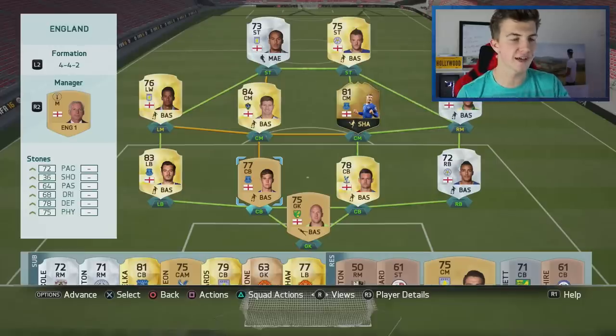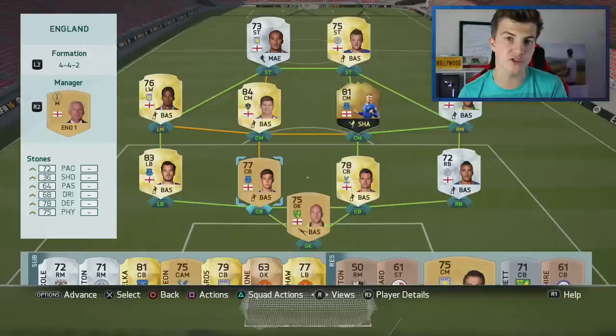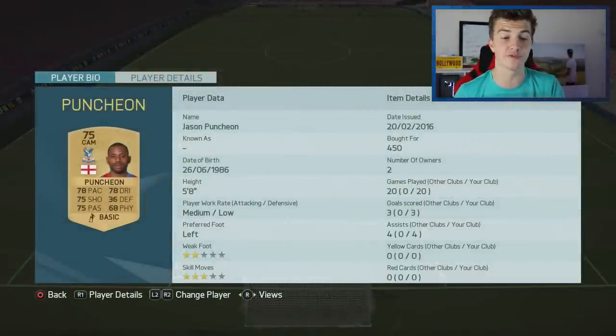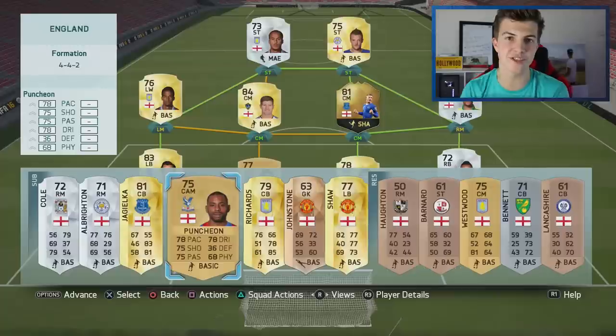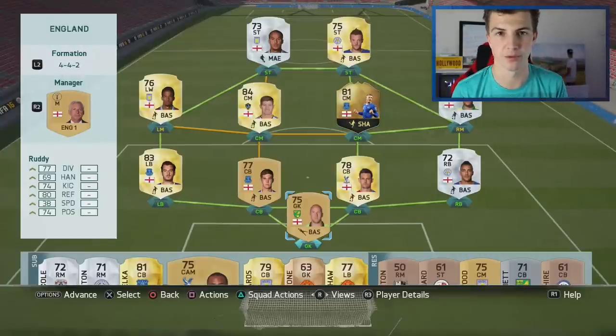Steven Gerrard is in the team! He's probably not going to play very much but it's that experience that's going to come in handy — he's coming out of retirement just for Roy's Road to the Euros. He's replaced Jason Punchin, who drops to the bench. Punchin has been absolutely brilliant — three goals and four assists. Gerrard comes in and that team is starting to look pretty tasty. Episode 10 is going to be Liverpool — going to upgrade a couple of these players. See you there, bye-bye.